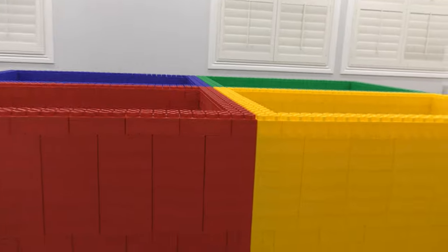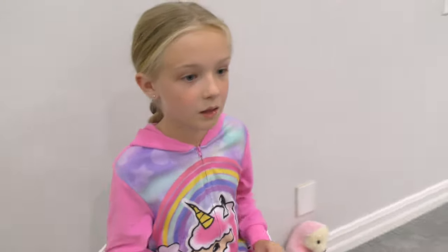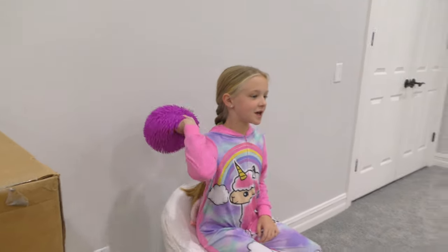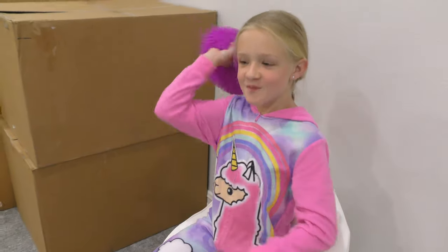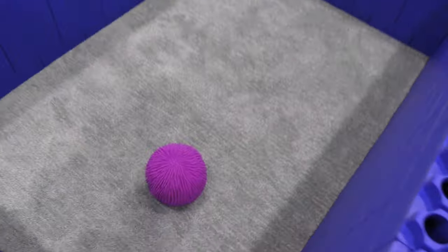Now Madison, no making any noise, okay? Which square are you going to choose? We've got four different colors to choose from. I pick red. That is one point for Madison. Trinity, where are you throwing next? The blue. Oh. That is two points now for Madison.